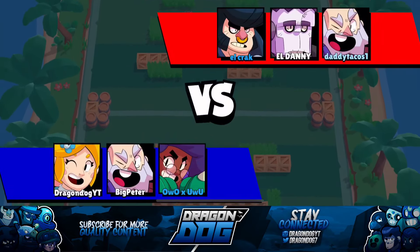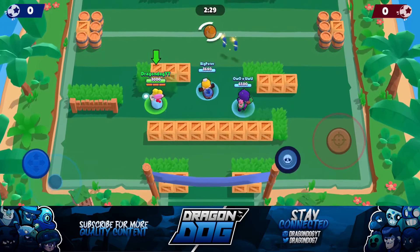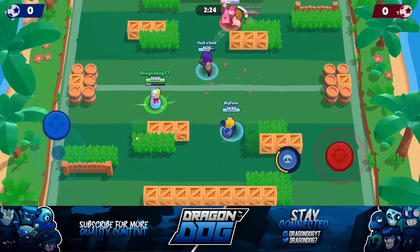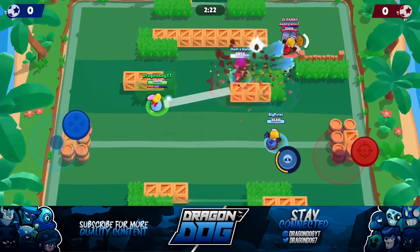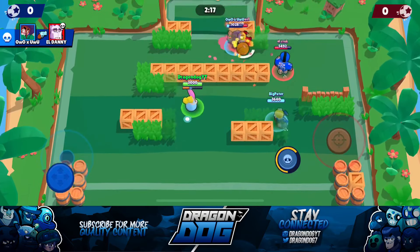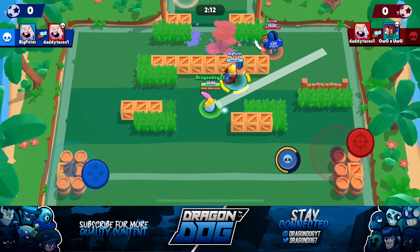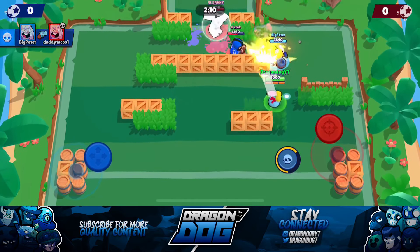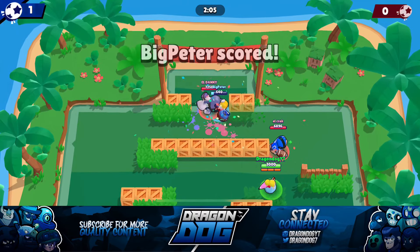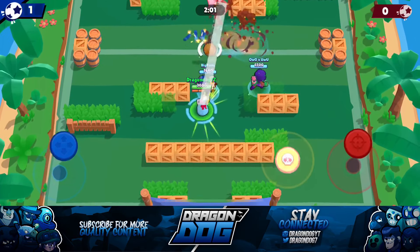Hopping into our final game, we're facing a Bull, a Frank, and a Dynamite. My ideal target would be the Dynamite if we can break all the walls. The Frank is pushing in just tanking every shot to get the ball, but we're tagging him up a lot. The Bull pops out of nowhere from the bushes and we take out the Frank with the ball. Our Rosa almost scores but just misses it — the Dynamite walks it in though, giving us the 1-0 lead.